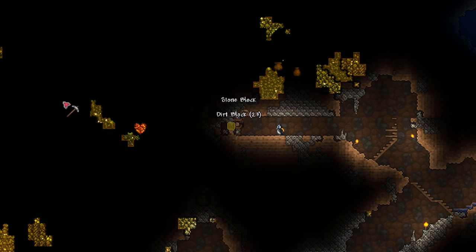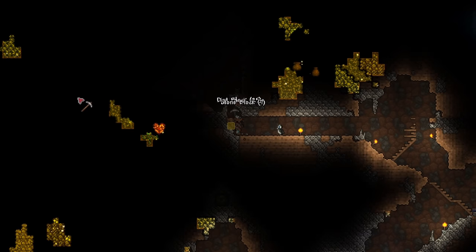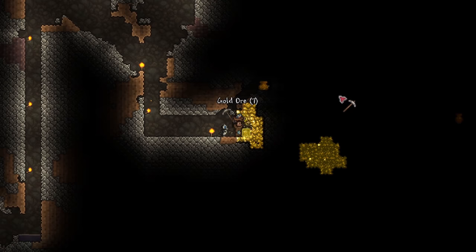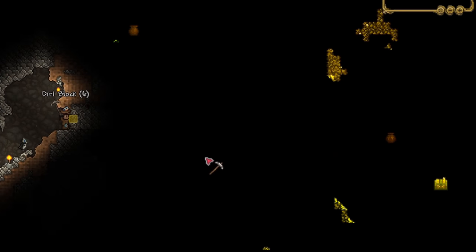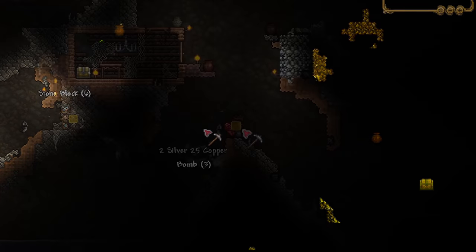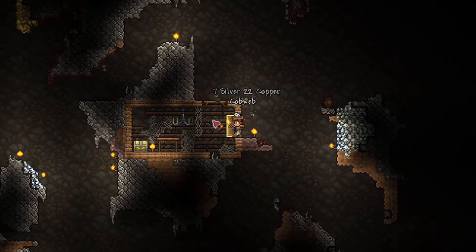Look, there's a life crystal here that I probably would have never found if I hadn't used the potion. For those of you who are curious, this is what gold ore looks like through a spelunker potion. It takes a while to get used to what each ore looks like, but you'll get it eventually. We have a chest on the right side here — hopefully we can get Hermes boots. Nice, a life crystal next to the house as well. Getting our health up is really important.